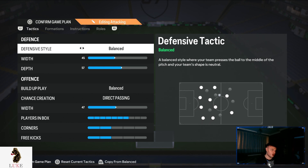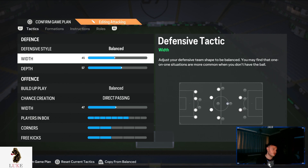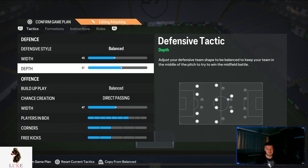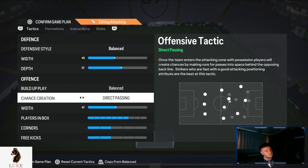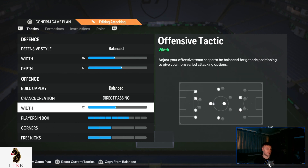Balanced on the defensive style, 45 on the defensive width with 57 depth. I don't go all the way up to 60 in the 4-4-2 because I don't feel it's good enough defensively. Balanced and direct passing — your absolute bread and butter, you should know that by now.